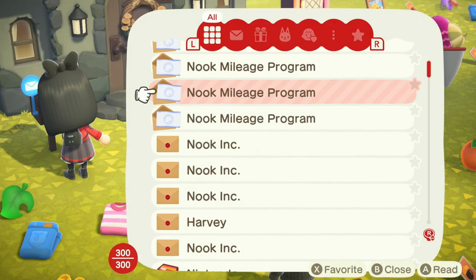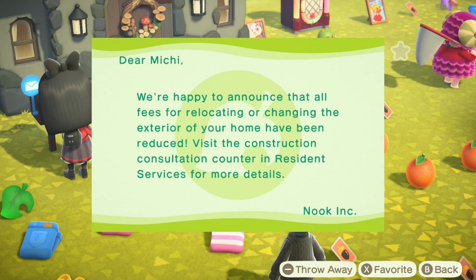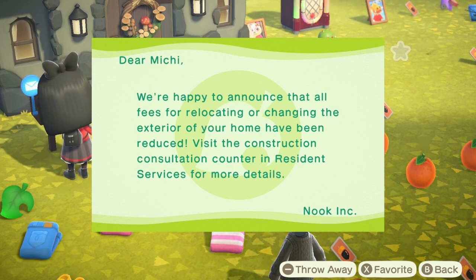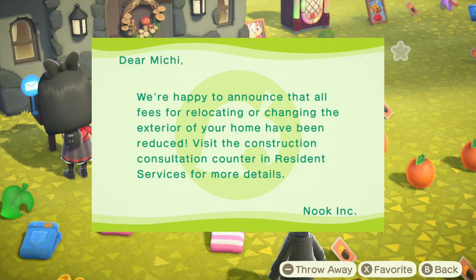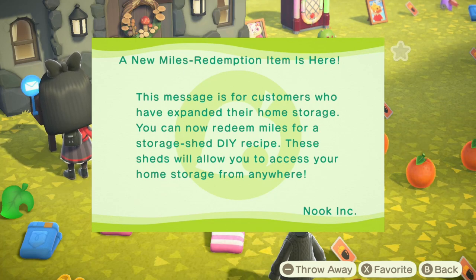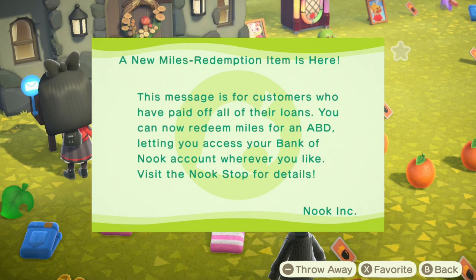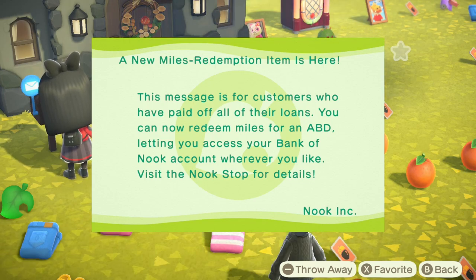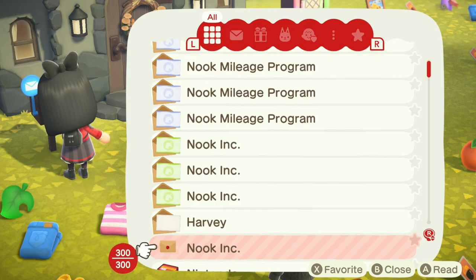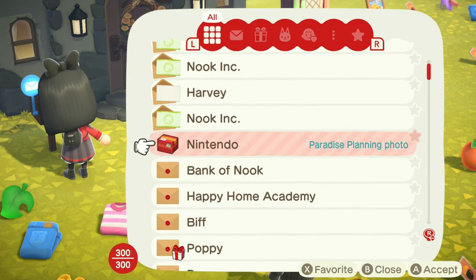I need to look at the stuff I ordered. Look at all these new mails from the update! We're happy to announce that all fees for relocating and changing the exterior of your home have been reduced. Does relocating your house not cost 50k anymore? For customers who have expanded their home storage, you can now redeem miles for a storage shed DIY. For customers who have paid off all their loans, you can now redeem miles for an ABD. And Harvey sent a message — he's waiting on Harv's Island. I'm coming, Harvey.